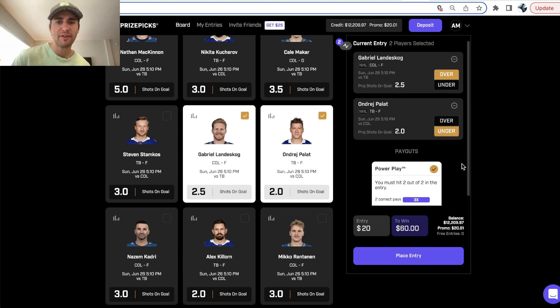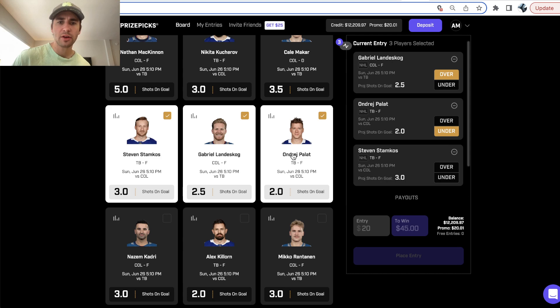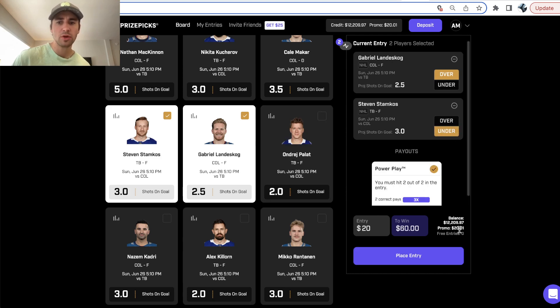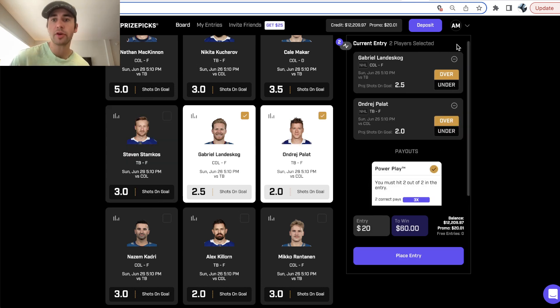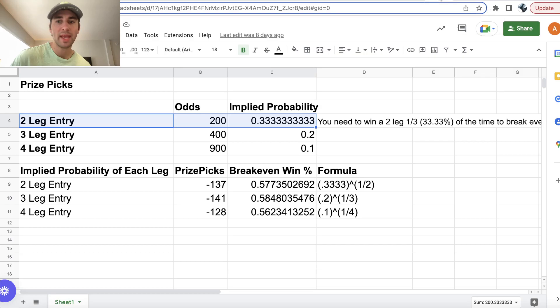The way that Prize Picks works is quite fascinating because essentially any two picks you select, you're just going to be getting plus 200 odds — $20 to win $60, which means $20 to win $40 in profit, plus your $20 stake back. Any two picks you select, you're getting plus 200 odds.